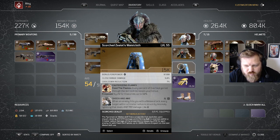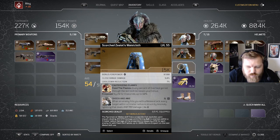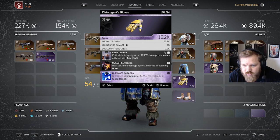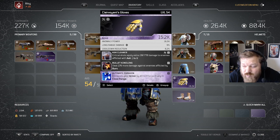We've got Cauterizing Flames — every percent of Overheal gained through the skill increases your bonus firepower by 1%, up to 50%. Shock and All: when an enemy hits you with a melee attack, every target within a 5-meter radius is struck by Anomaly Lightning, which is great when you're getting swarmed. Ash Cleaner: more damage against Ash enemies. Bullet Kindling is just to work with Volatile Rounds — not as necessary, I could swap that out. Ultimate Paragon increases your armor for each ally in close range, which is nice for co-op but is another slot I could probably replace.